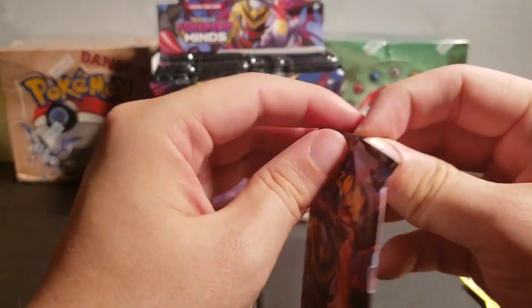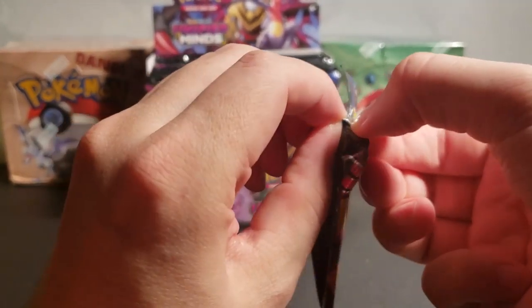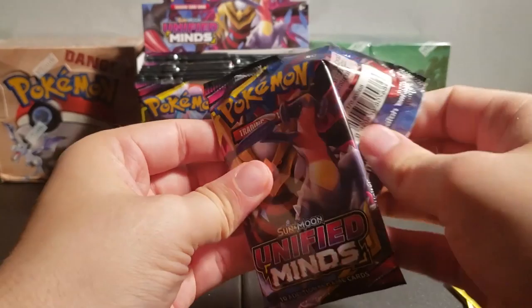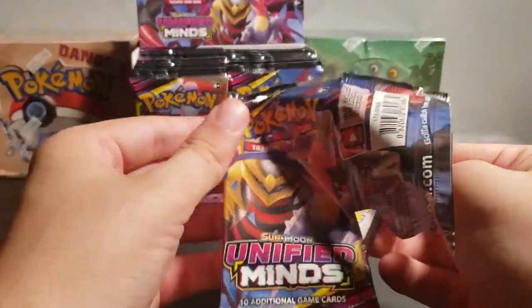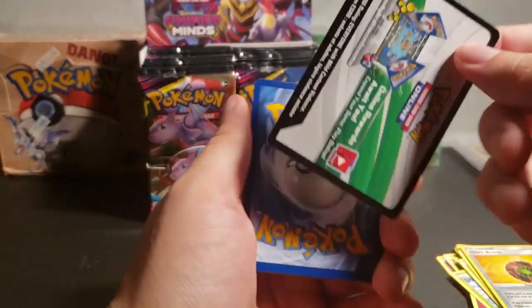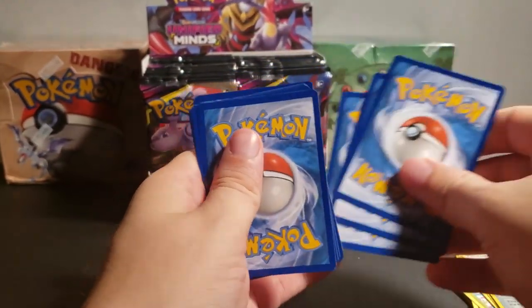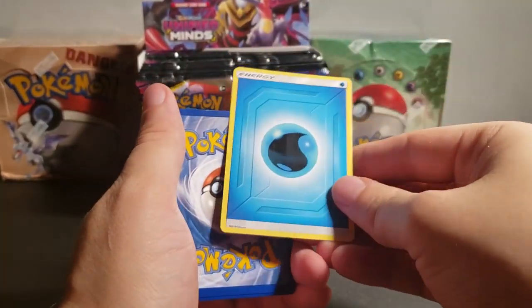Pack number three. Still learning how to open these cards easily. Here's the online code — feel free to take that. Let's see what energy card we get. Water energy card. The energy cards really look different from the way they used to.